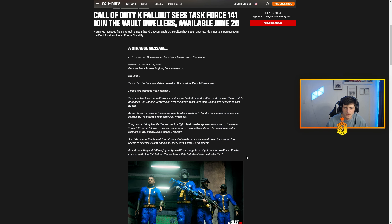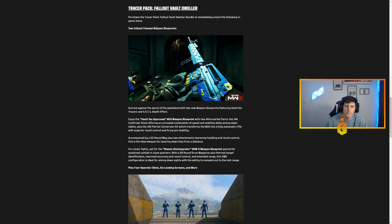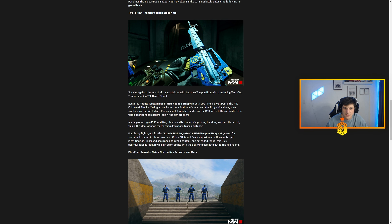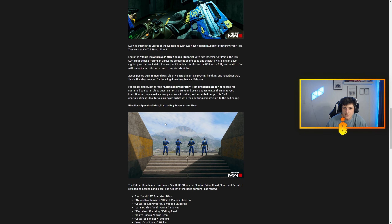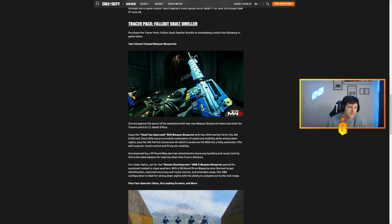Let's get into the patch notes. Two Fallout-themed weapon blueprints are coming. We're going to have the M16 — it's called the Vault Tech Approved M16 blueprint. It shows all the different attachments it has. And then for closer fights, opt in for the Atomic Disintegrator — it's an HRM9 weapon blueprint. They didn't showcase this in the blog update photo, which is surprising.